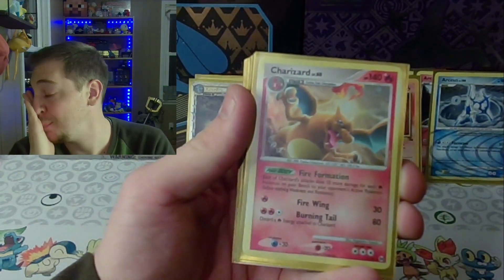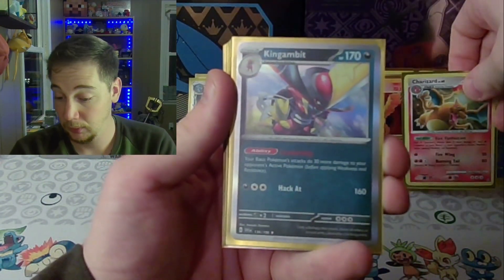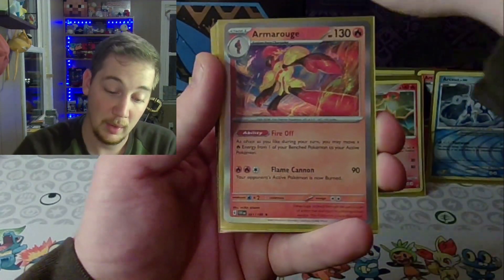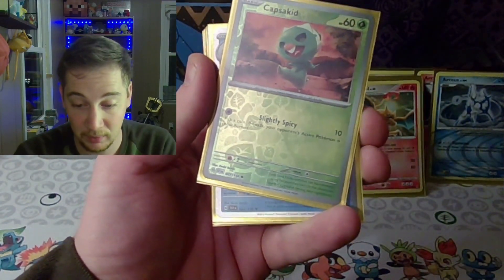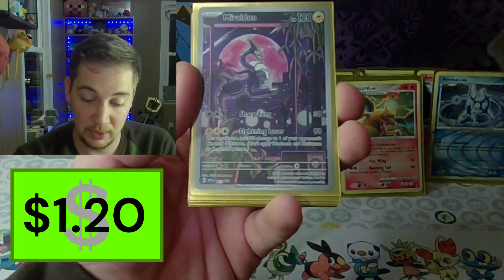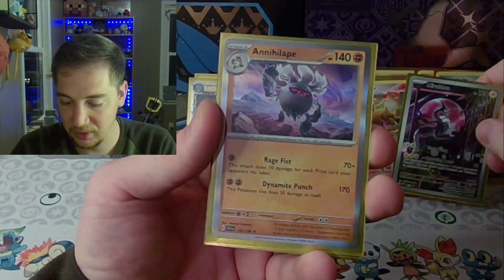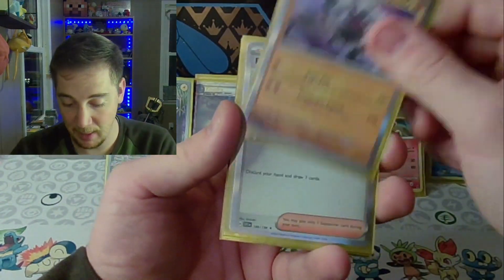Hey — Charizard from Platinum Arceus! Thank you, thank you! The hits finally stopped coming. Spirit Tomb. I don't think my heart could have taken it anymore. An Emboar V — I mean that is something. That is a sick card. I don't own it — I'm happy I own it now.